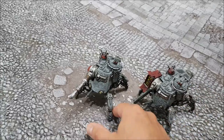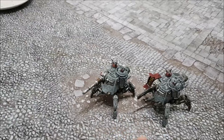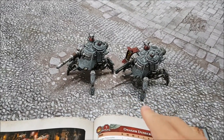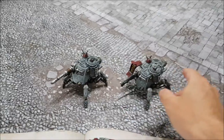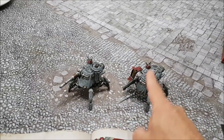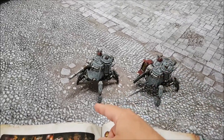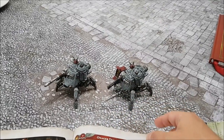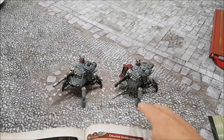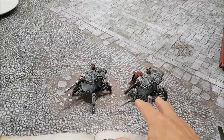The Onager Dunecrawler is very good - it has the neutron laser at strength ten, AP minus four, or you can give it the Icarus Array for plus one when hitting flyers. With the Icarus Array you'd be hitting flyers on twos, and anything with the fly keyword hit better. Both are good choices. With eleven wounds and a 5+ invulnerable save, they're quite resilient. The Cognis Manipulator field means if one is within six inches of another they re-roll ones for their invulnerable save.